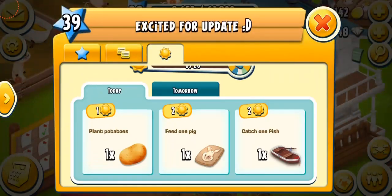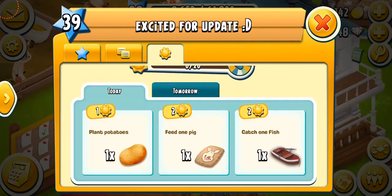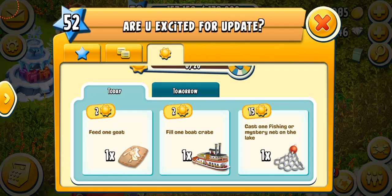I want to show you some different sun tasks so you can have a look. At my level 39 farm, the tasks are: plant potatoes — one potato for one sun point — feed the piggies, and catch fish. Tomorrow's tasks are complete truck orders, feed two sheep, and plant pumpkins. Also, at another farm, I can see: cast one mystery fishing net into the lake for 15 sun points — that's the task that gives you the maximum sun points, which is amazing.